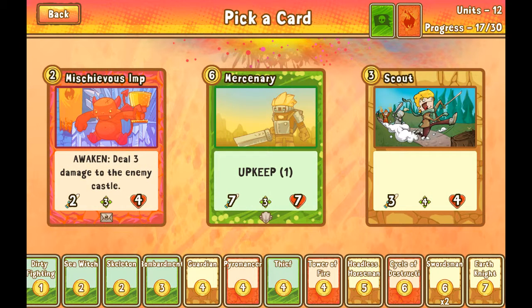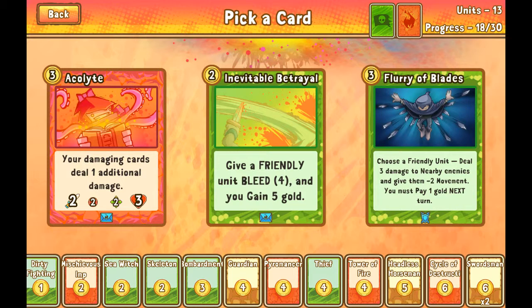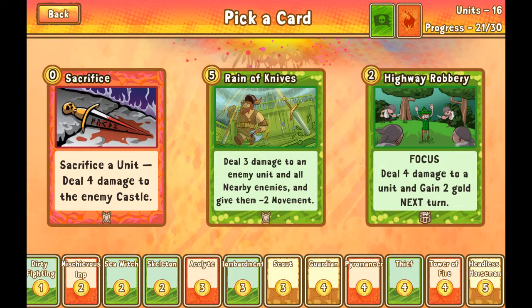This mercenary is very solid, but I don't have many cheap units — sea witch, skeleton, guardian, pyromancer, thief. As much as I want to take this mercenary, it's probably smarter to take the emperor to scout because my early game sucks right now and I need early game units. Okay, I'm going to take poison drake here. This slice and dice I think is really only good for the castle and I don't have stuff to make full use of that. My early game is shored up a little bit more now, which is good.